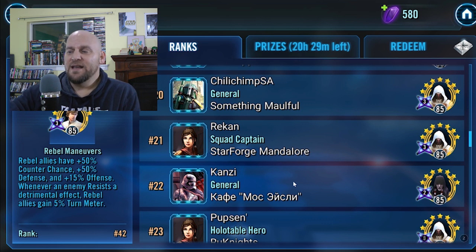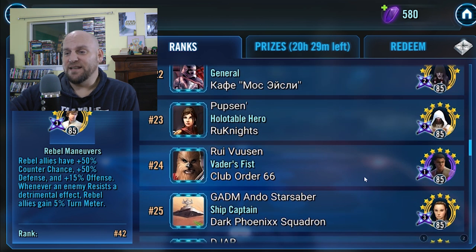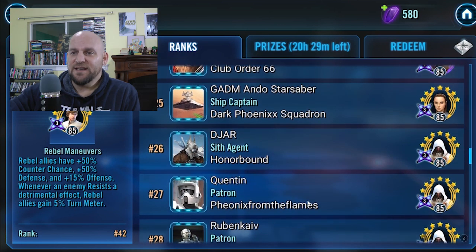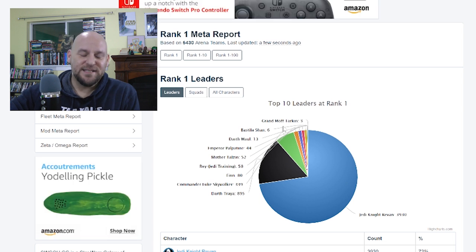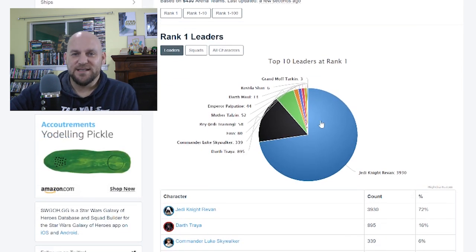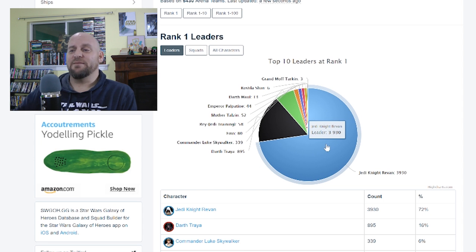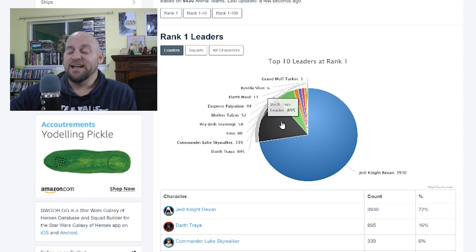I need to identify the best team. There's an interesting one at rank 24 with a Finn lead — Finn, Resistance Trooper, Solo, Chewie, and C-3PO. Looking at the meta report on swgoh.gg, Revan is kind of killing it right now as a meta leader. I'm curious if that's simply because he's new and people are finally getting him the second time around.